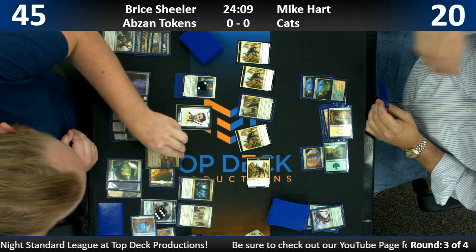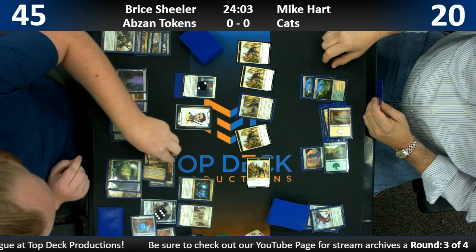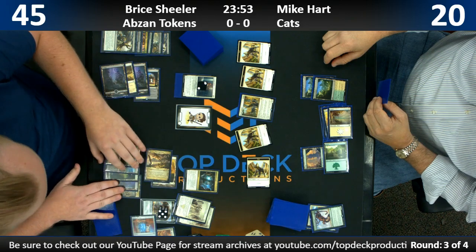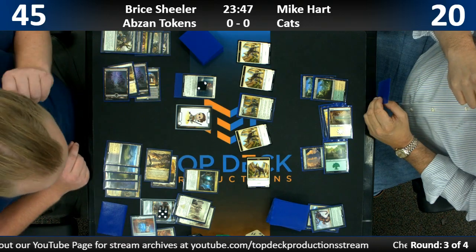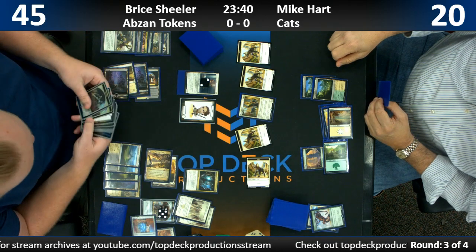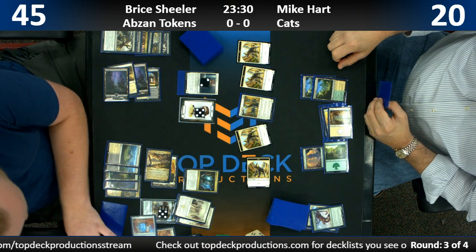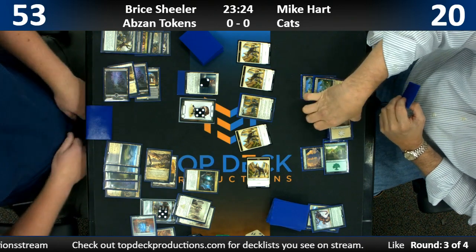I expect Bryce to draw a card here with the Treasure Cove. There's another Anointed Procession — we're making a lot of tokens every single turn and this is where Bryce is going to start to really pull away with this game. He's already got Revolt so he doesn't even need to sac a token again. End step, we're getting four Servo Tokens, gaining eight life, going to 53. Bryce is going to activate Adanto, get four more vampires, gain eight more life.